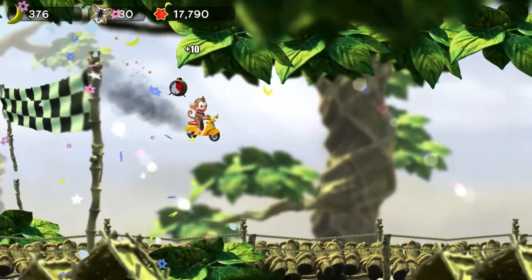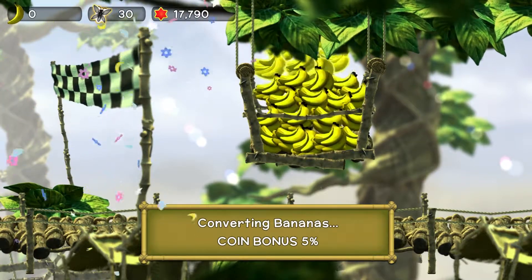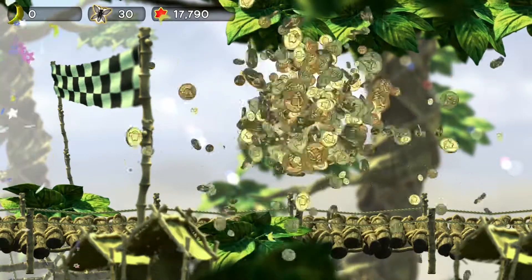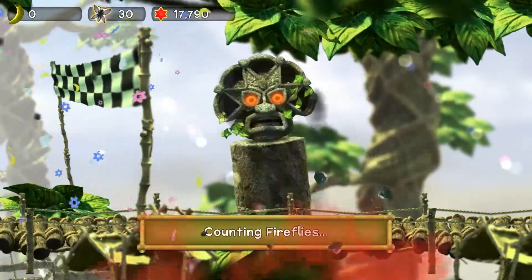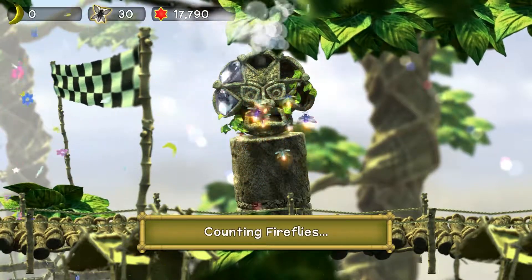So you can't go backwards unless you get kicked back. Converting bananas gives a coin bonus of five percent. Look at all those coins — count those fireflies baby!